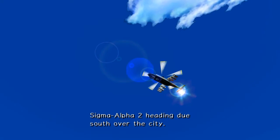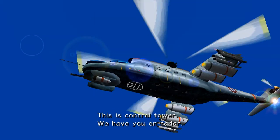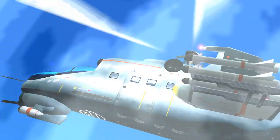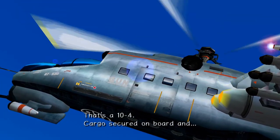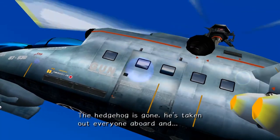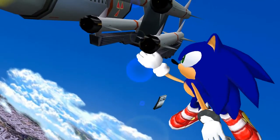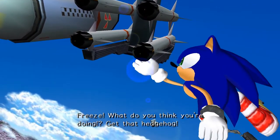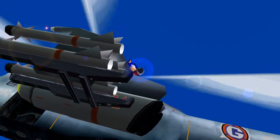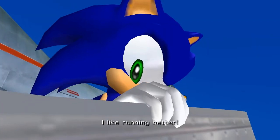Sigma Alpha 2 heading due south over the city, we're on route, everything's a go. This is Control Tower, we have you on radar. Report cargo status of captured Hedgehog aboard, over. That's a 10-4. Cargo's secured on board - the Hedgehog is gone. He's taken out everyone aboard. Freeze! What do you think you're doing? Get that Hedgehog! Talk about low budget flights - no food or movies. I'm out of here. I like running better.